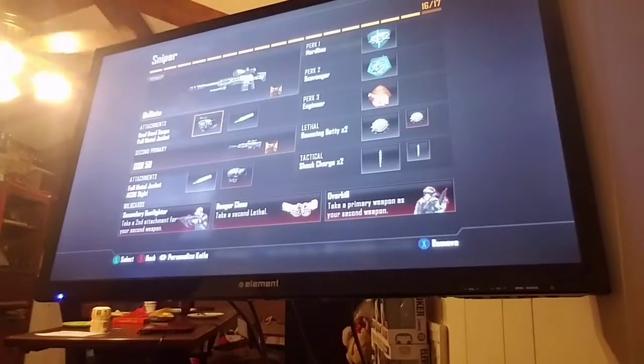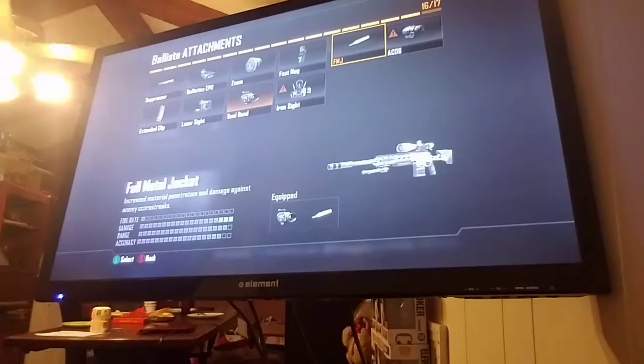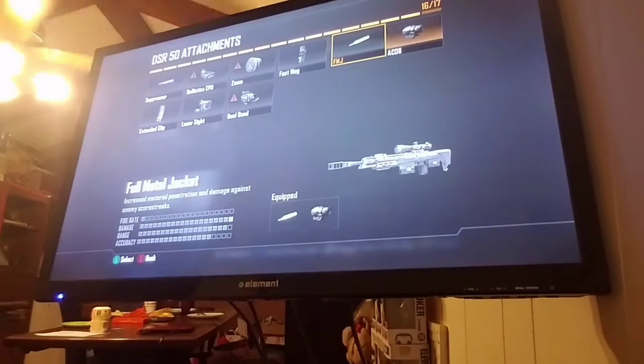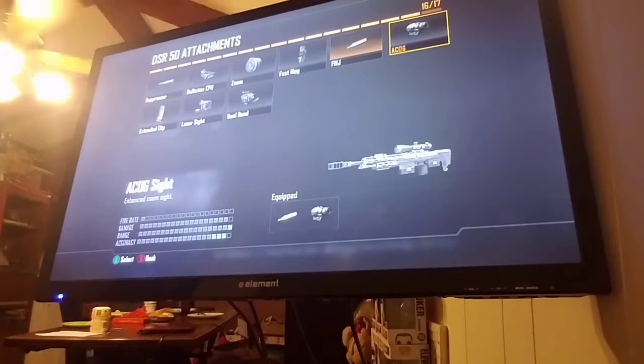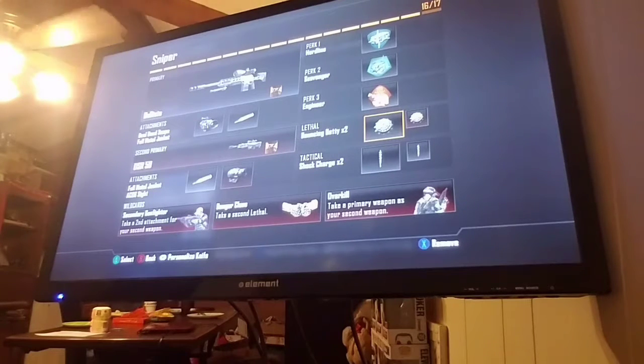First up, we have our class. Personally, what's always worked for me is the Ballista with Dual Band and Full Metal Jacket, along with a DSR with Full Metal Jacket and a Cog Sight. Bouncing Betties and shock charges are great for camping, so as a sniper, that's the best thing to do.